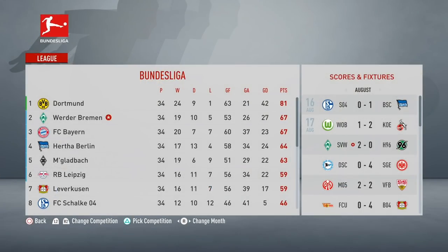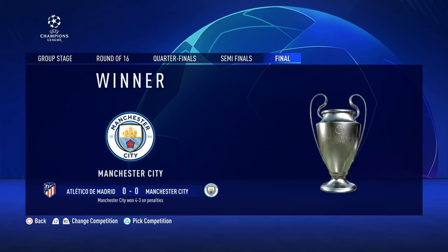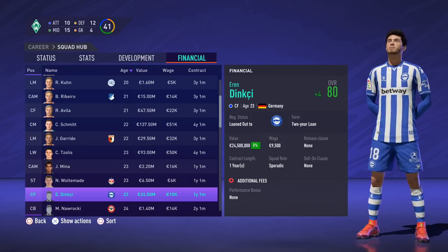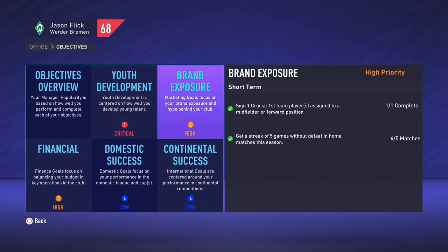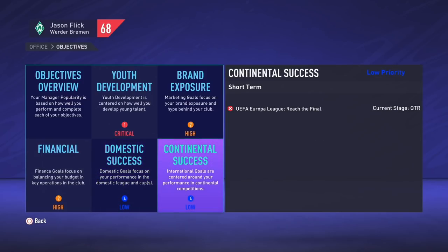We made a strong push toward the end of the year as Pavlenka returned from injury, enough for us to see a second place finish in the Bundesliga — still 14 points behind league leaders Dortmund, but crucially that puts us into Champions League next season. Bayern won the Pokal 3-0 over Leipzig, and Manchester City won the Champions League on penalties 4-3 over Atletico Madrid. Cabral continues his reign as top goal scorer with 17 goals from 45. Haji saw a plus-four in his overall and is approaching double digits for assists with nine from 45. Jingji, an original Werder Bremen player, is up to 80 overall at just 23 years old. Despite a strong performance reaching the later stages of Europa League and finishing second in the Bundesliga, our manager rating remains in the red at 68 overall.